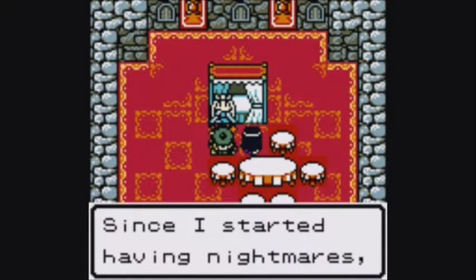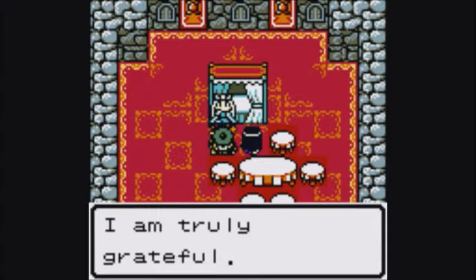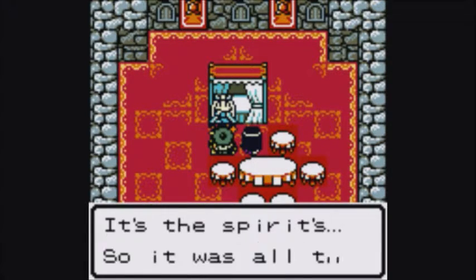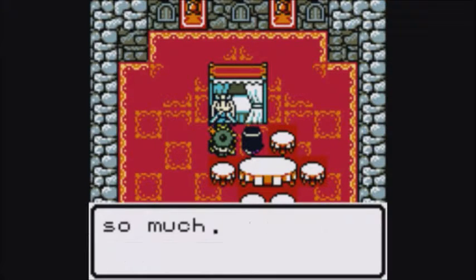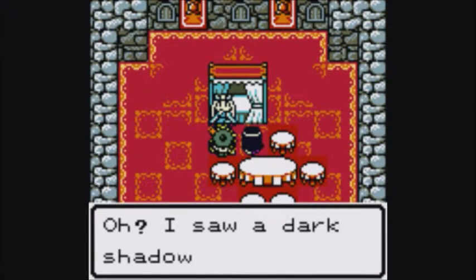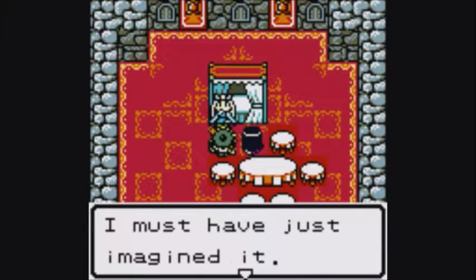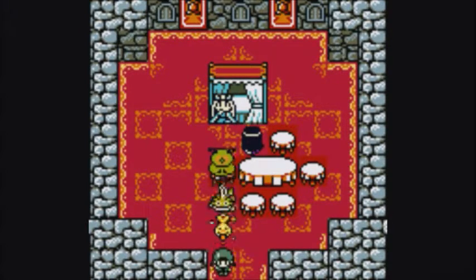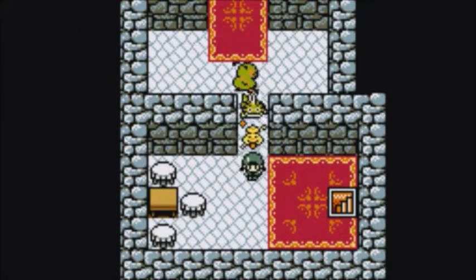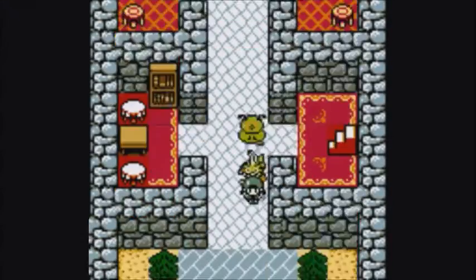I put you through trouble. Since I started having nightmares, I haven't awoken this refreshed. I am truly grateful. Oh, that crest — it's the spirits. So it was all the spirits' bidding. I'm going to assume that's foreshadowing, though I don't quite know to what. That's a weird line of dialogue.